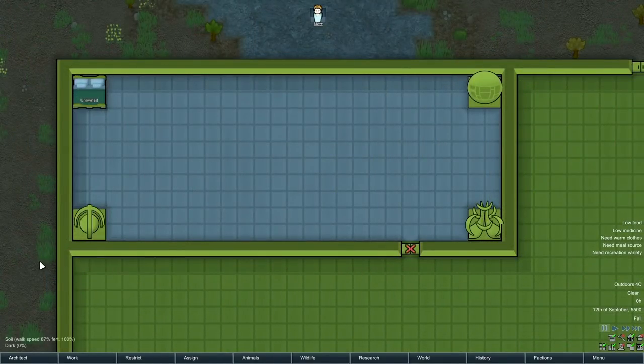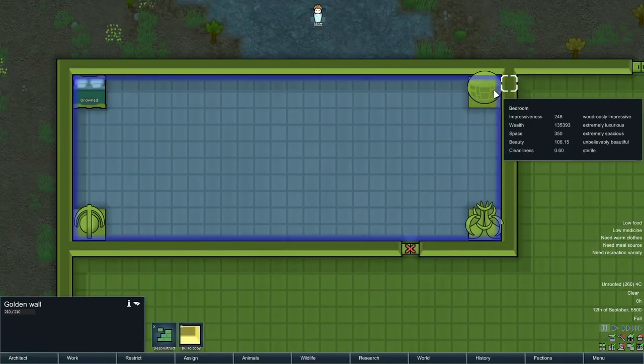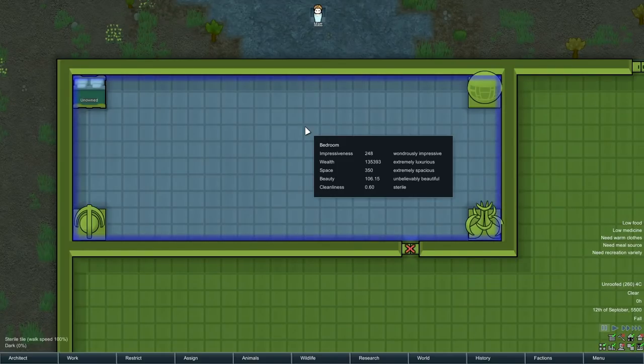For funsies, the best bedroom you can possibly have: a legendary royal bed with three pieces of legendary art made out of gold in a completely sterile room — 248 impressiveness, wondrously impressive, giving a plus 8 moodlet. The minimum threshold for wondrously impressive is 240, and even with legendary furniture and three pieces of legendary grand gold art, you only just barely get there. It is possible with an extraordinary amount of work, but it's only for a plus 8 moodlet. It's not worth the effort. Don't worry about it. Don't do it.